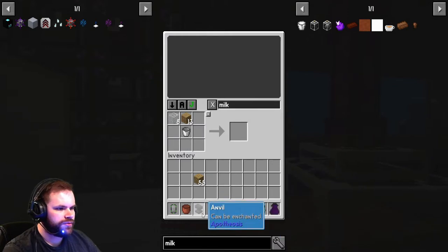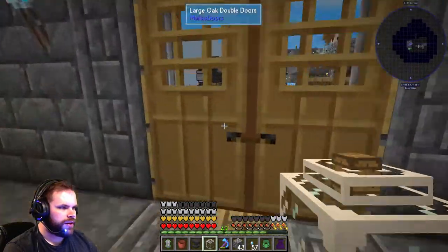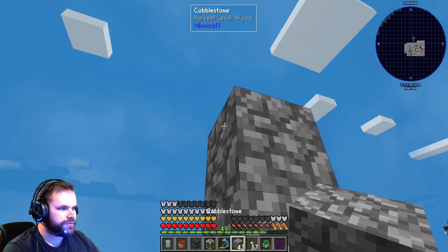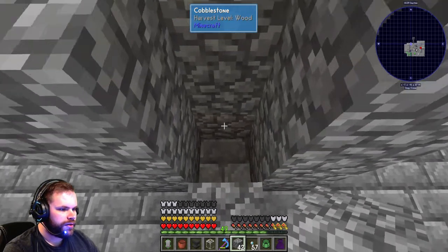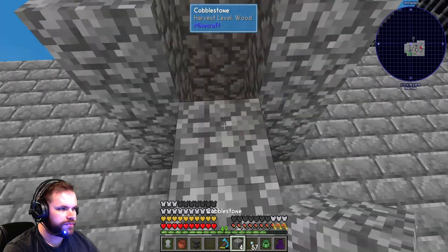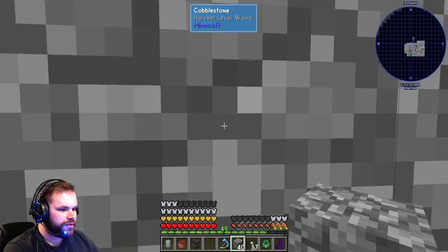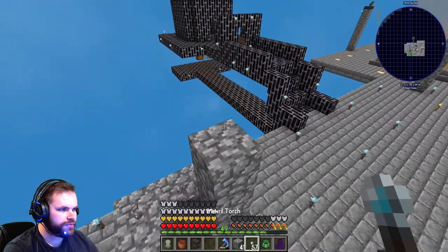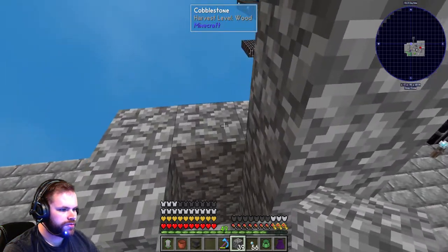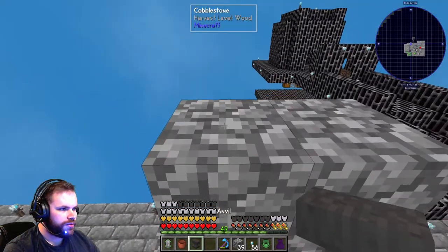There we go — we got our milk jar, we got an anvil. The easiest way I found to do this is build a little enclosure. Put that right there. My enclosure is going to have the milk jar on the bottom, right there — got it three high so the cow can't escape. Break this and put it up a little bit higher. There we go, just so we don't have any interference — milk jar down there, cow won't be able to move. I'm gonna go ahead and put the anvil up top.